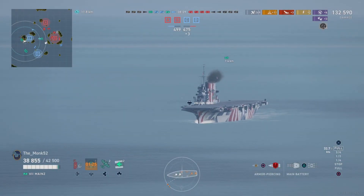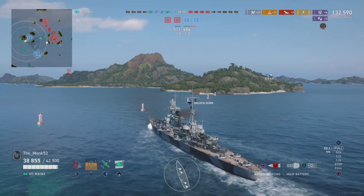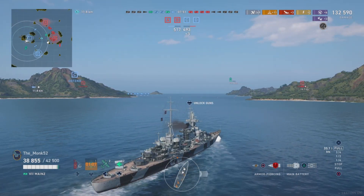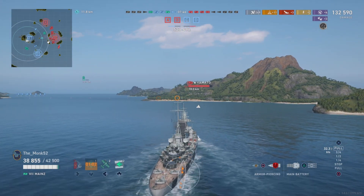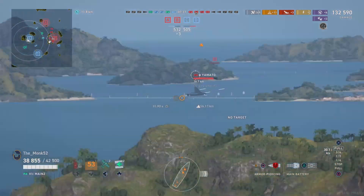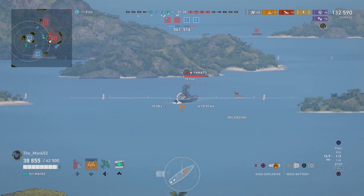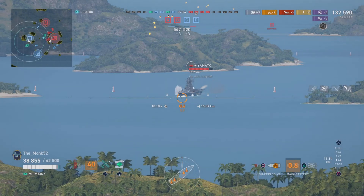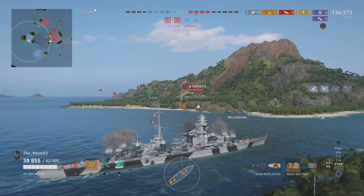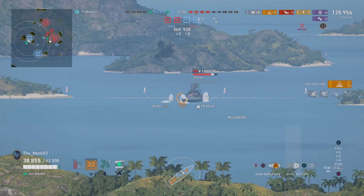You really want to play the Mainz as a careful cruiser — shooting behind islands, using cover, and dodging as much as physically possible to mitigate any damage you take while dishing out as much as possible. It's very good at what it does, but you need to handle it with care, otherwise you can go down really quick. Unlike problem ships like Ochakov or Wichita, which can still yield good results even when used incorrectly, the Mainz is an HE spammer where its weakness is taking return fire. Careful play, careful positioning, and utilisation of cover and concealment will get you really good results.